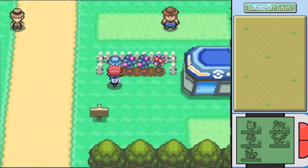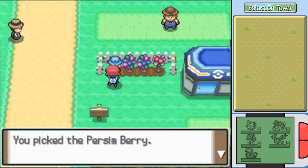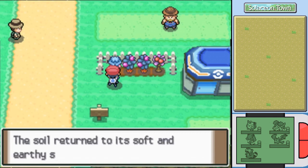Well, I'm definitely thankful that he's not battling us right away. I have no idea what these berry plants are, so I won't even guess. Actually I will — Pomeg? No, Persim. Okay, that is a new berry — that heals confusion. It's a hold item that'll do that automatically, or of course you can just use it.